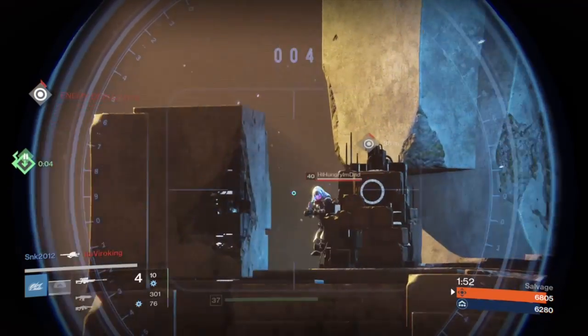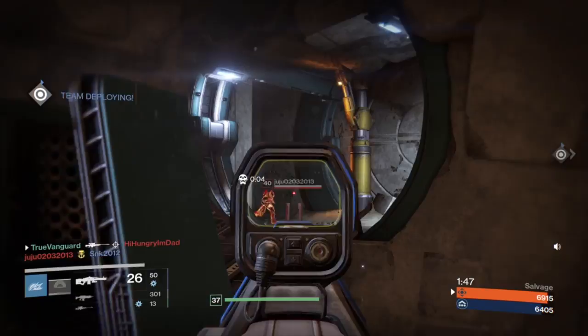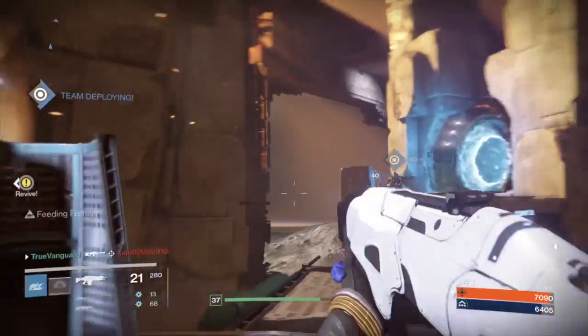Then there's the Hammer of Sol — quite frankly this thing is a tank. What you need to do is not feed the super; do not give them kills. Either turn and run away unless you have heavy ammo and can shut them down.